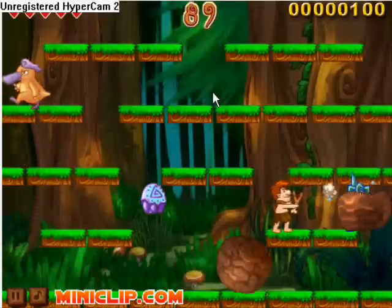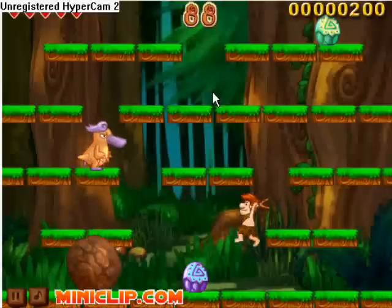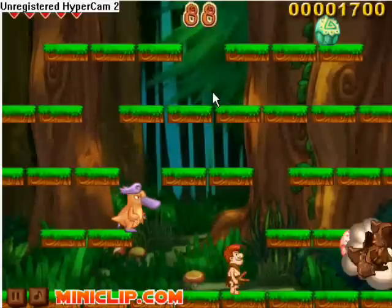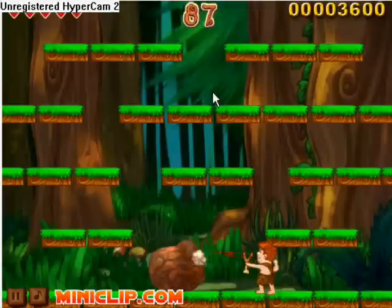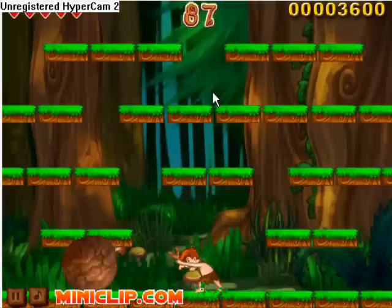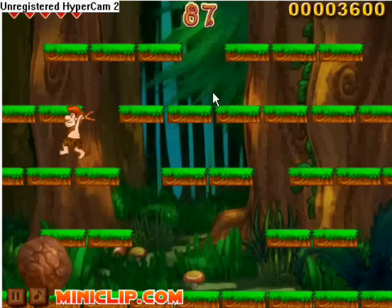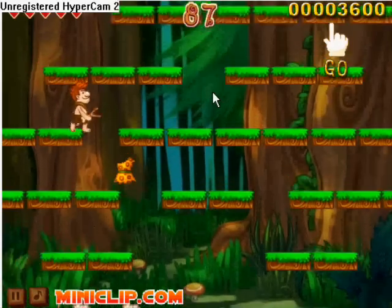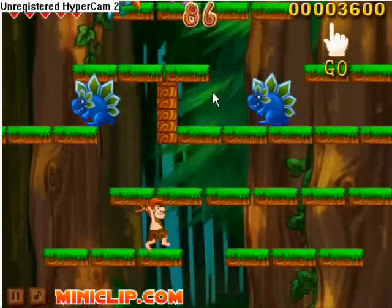There are three modes that you can play in this game, each with a few levels: easy mode, hard mode, and survival mode. Easy and hard — what you're seeing on screen now — are basically the same thing, except hard is a higher difficulty level. Survival mode, as we'll show you screenshots of later, is where lots of monsters try to attack you and you have to stay alive.